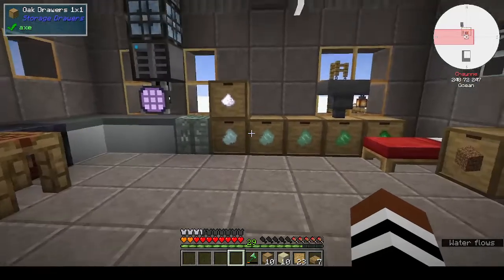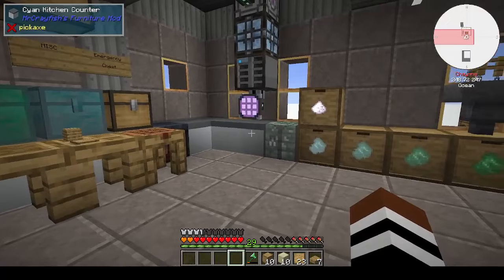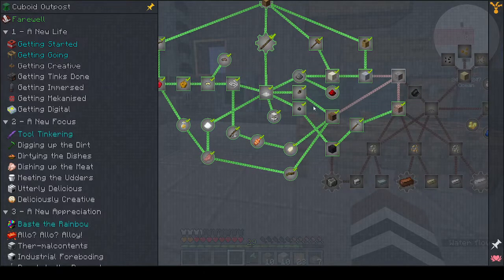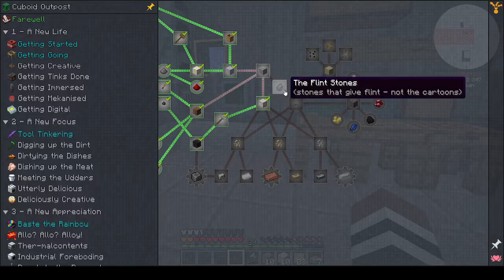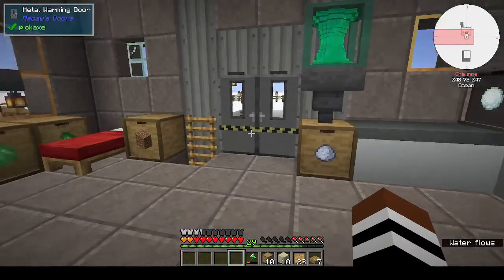Hi, this is Shane and welcome back to another episode of Cuboid Outpost. Yesterday's episode we got rocks and stones, we finished off this big part of getting going. Now we're going to look at getting gravel, getting ore, and finishing off — well, at least getting gravel and getting ore. That's what I want to do today.